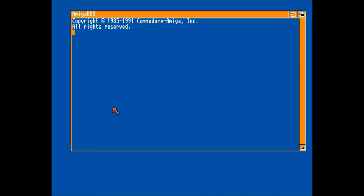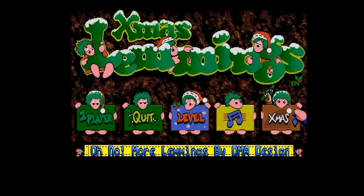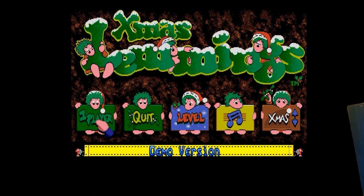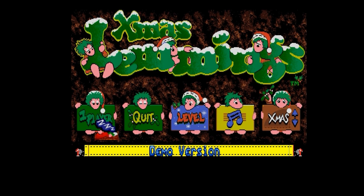Here's a bit of a different screen for you - this is Amiga DOS, a bit of a change from the Master System games we've been looking at recently. It's Christmas, or almost Christmas, and at Christmas comes lots of Christmas games, and the Amiga had quite a few in the guises of demos and cover discs. This one is Xmas Lemmings - the first iteration of various Christmas Lemmings games.